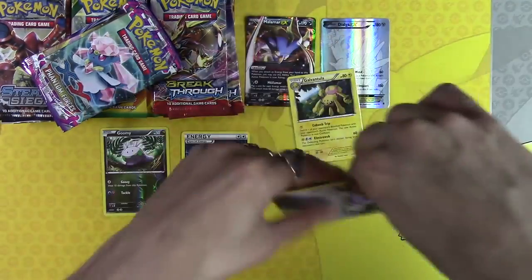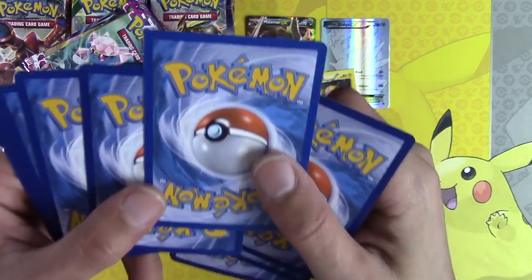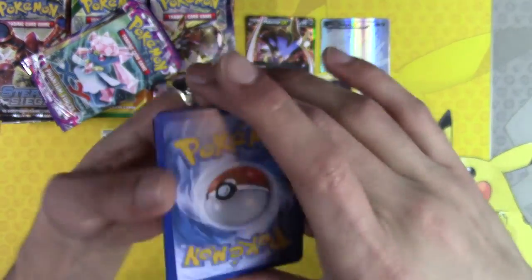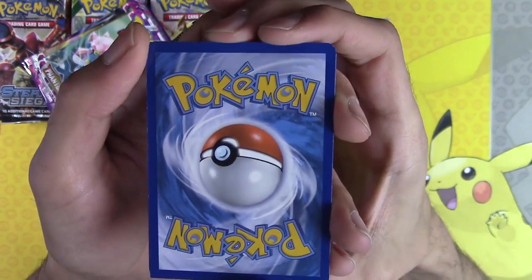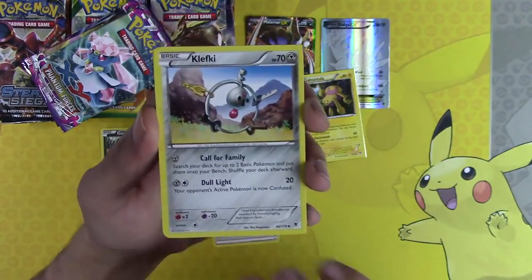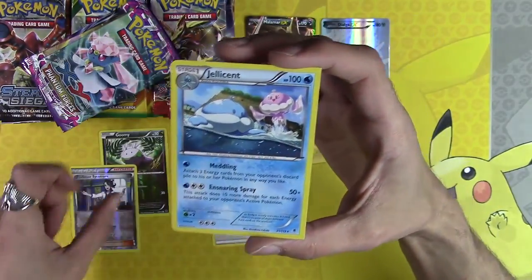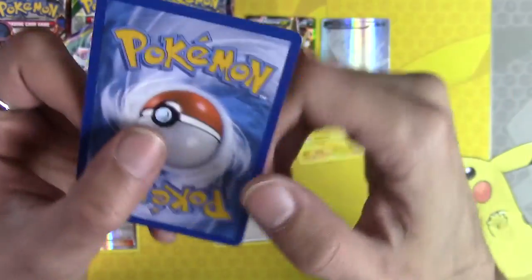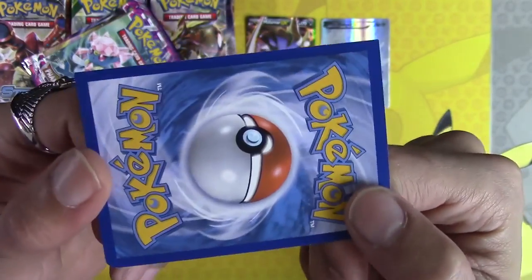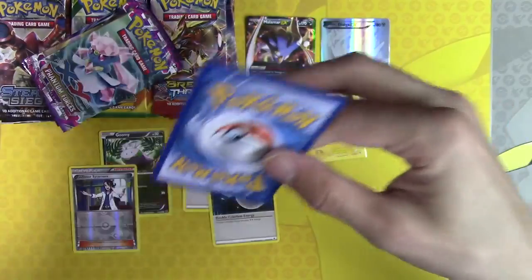What — what? Another misprint card! What — another square corner misprint card! Double Colorless Energy, Clefairy. Sweat loon — Professor Sycamore reverse holo, awesome, goes on the bench. What is going on? Another square corner misprint card!